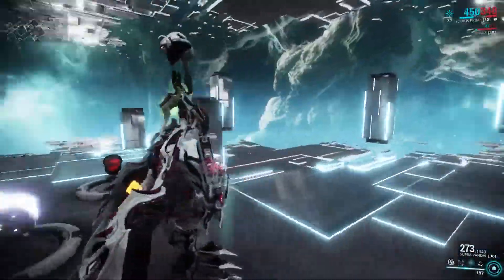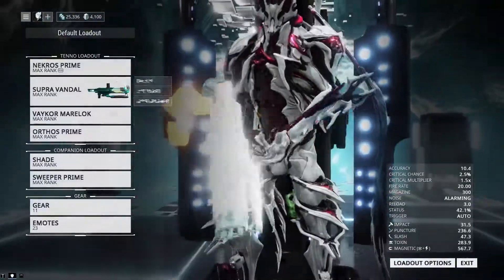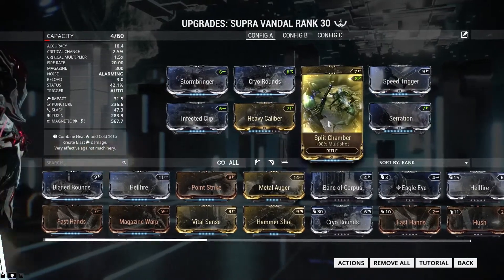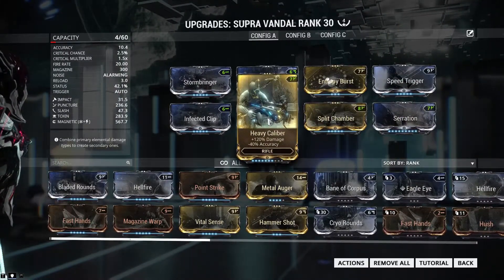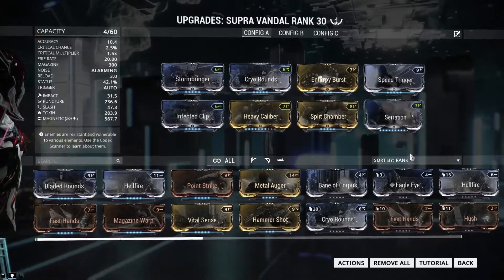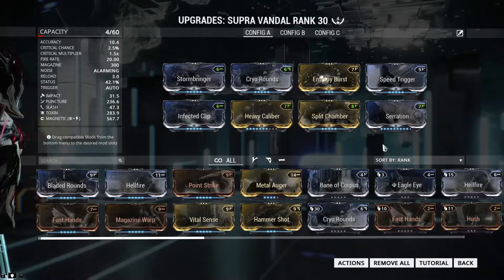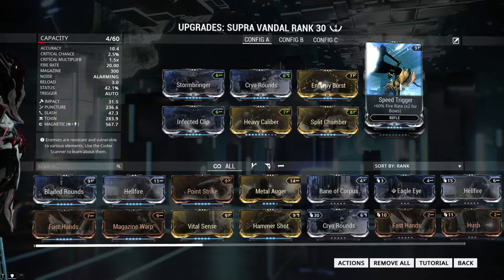So as you saw in the demonstration, it really goes through the Corpus like a hot knife through butter. For the build, we're using the classic rifle combo: Serration for weapon damage, Split Chamber for multishot, and Heavy Caliber for damage — with the accuracy penalty, you don't really need accuracy since it shoots and kills everything. I don't have max Heavy Caliber or Serration yet because I was spending credits on syndicates. We also need Speed Trigger, which really boosts the damage output of the Supra.